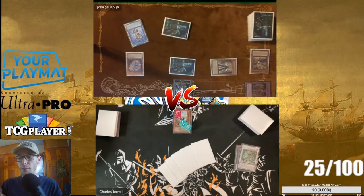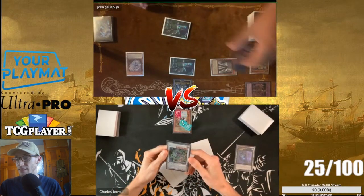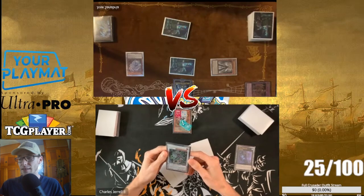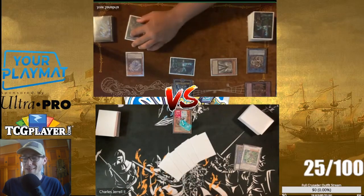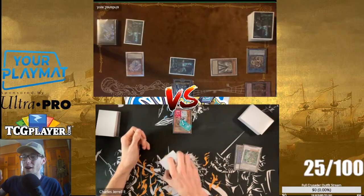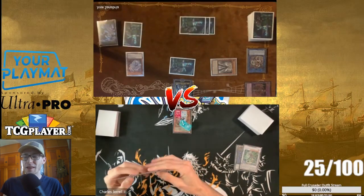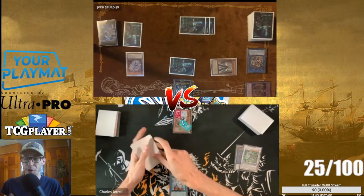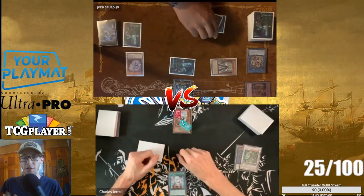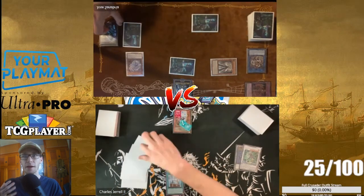I'm surprised he didn't send the Ashen Dragon, but maybe he's not playing it. He sends IP Masquerena and something else — it seems weird to do that. The poor guy sets one card and straight up when he passes says 'don't draw Twin Twisters,' and that is exactly the card I drew. But I wanted to test a little bit more — playing round one I didn't really get to see enough of how the player operates. So I decided to test the waters and not just shotgun the Twin Twisters.